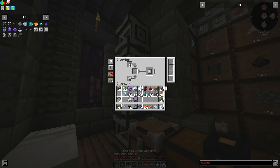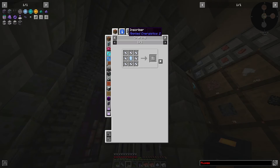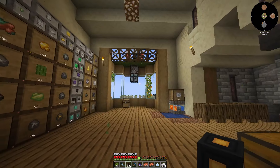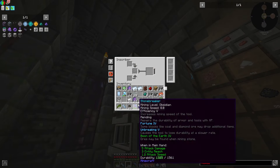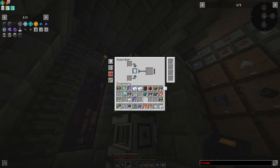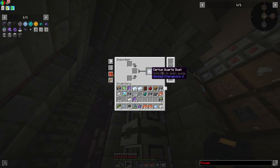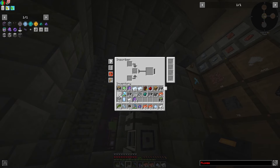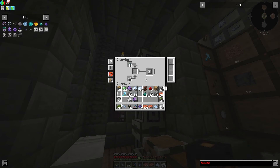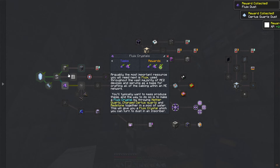You go up the top — oh, I did grab it. The third one will just need certus quartz, which I have loads of, so let's go ahead and grab one real quick. Toss it in there, grab the plate — throw it at the bottom, throw it at the top, and you in the middle. Should be making what I need. All right, awesome!